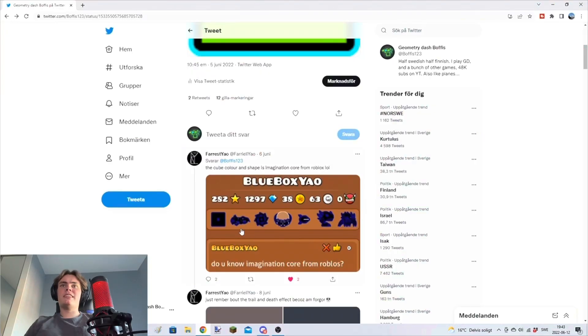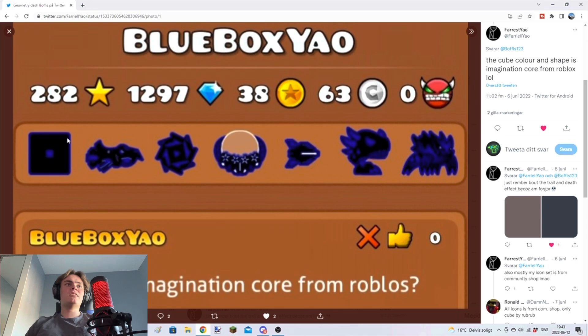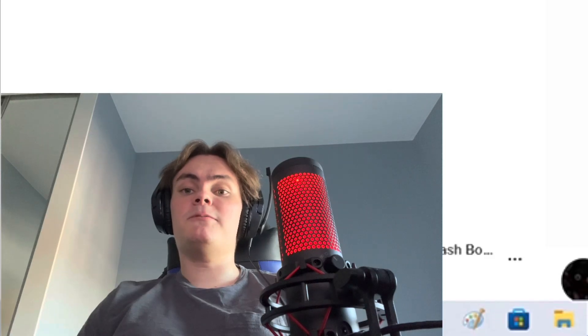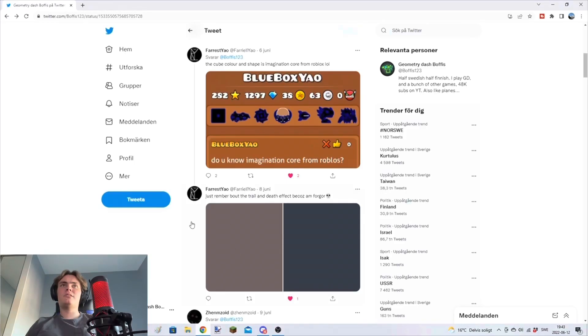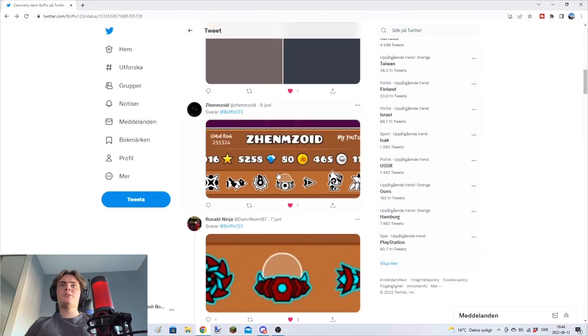We got the first one. The cube color and shape is Imagination Core from Roblox. That's actually a pretty creative blue box. I really like that one, it gets a plus point from me. When it comes to the UFO, not really a big fan of it. The spiders and the ship look really cool. I'll give this one four out of five. I usually don't pay attention to death effects and trails and stuff, so we're just gonna leave that out.